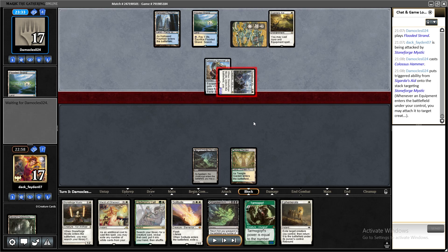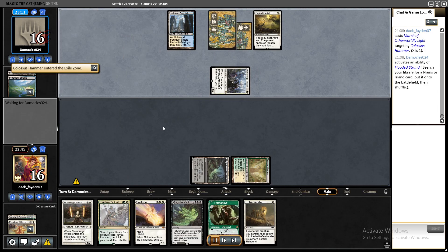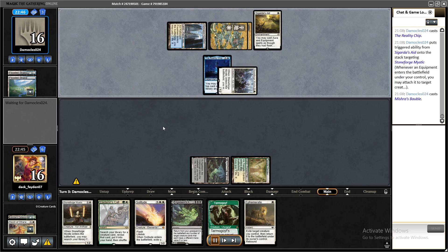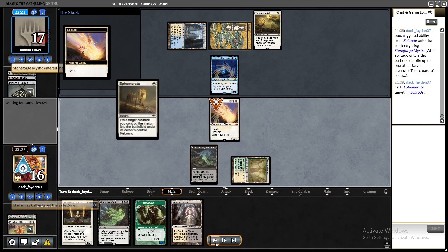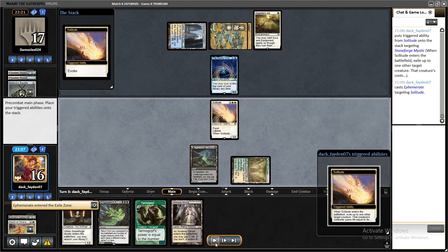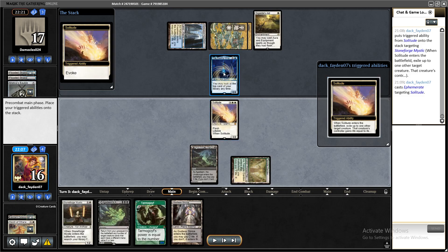The best play was obviously to exile Sigarda's Aid in response, which was my intention, but I misclicked. So I was in a situation where exiling Sigarda's Aid wasn't an option and I had to remove Colossus Hammer instead — which can actually be better if they have Paladin. In this situation it's pretty important to do your stacks correctly: put the evoke trigger first, then Solitude's ability, so you can exile Stoneforge first, then Reality Chip unattaches, and then Ephemerate can blink your Solitude to exile the Chip that's now become a creature.